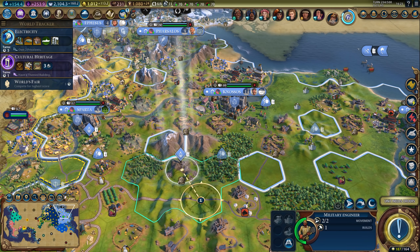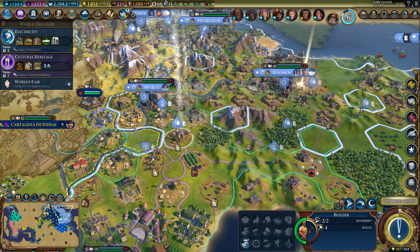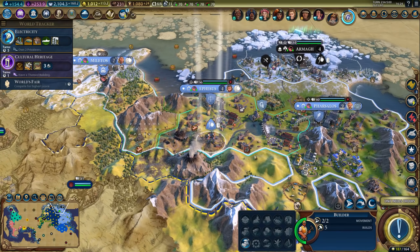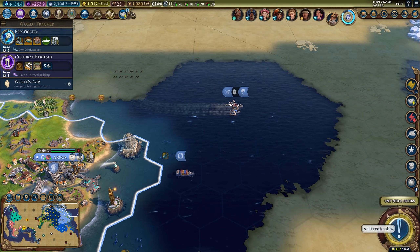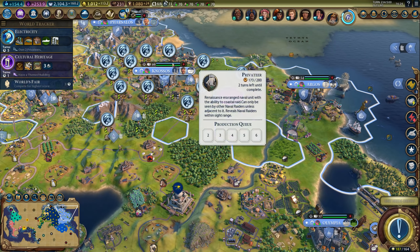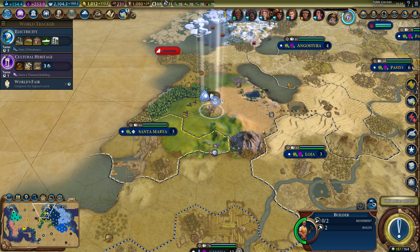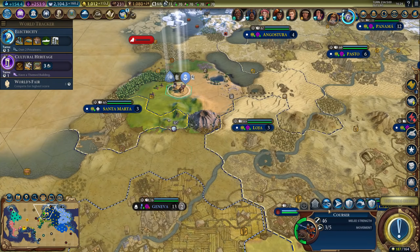Lumber mill over here, and just get a few more farms. Chop this. There, another railroad. Do some repairs. Privateer is repaired, and we're waiting for the other one to get the electricity boost. Let's just send that builder back — I'm going to escort him because there are some barbarians in the area.